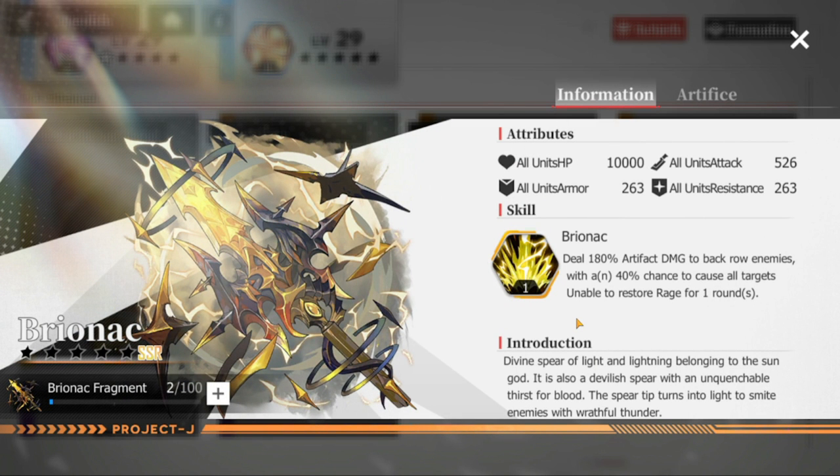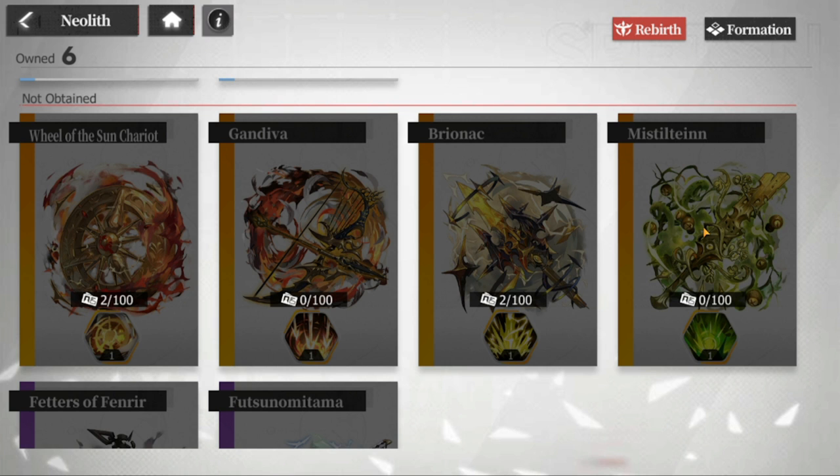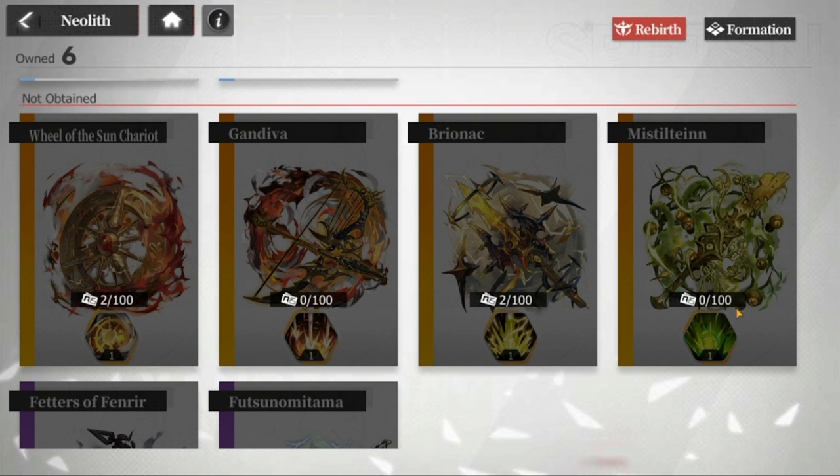Next is Bryonak — it deals 180 damage to the back row with a 40% chance to cause all targets unable to restore rage for one round. There's also a front-row SSR dealing 180 damage that inflicts armor break on each of the two targets for two rounds. That's the only front row artifact you'd consider picking for damage, because the armor break helps soften up front row targets. In conclusion, any of the SSRs are good.